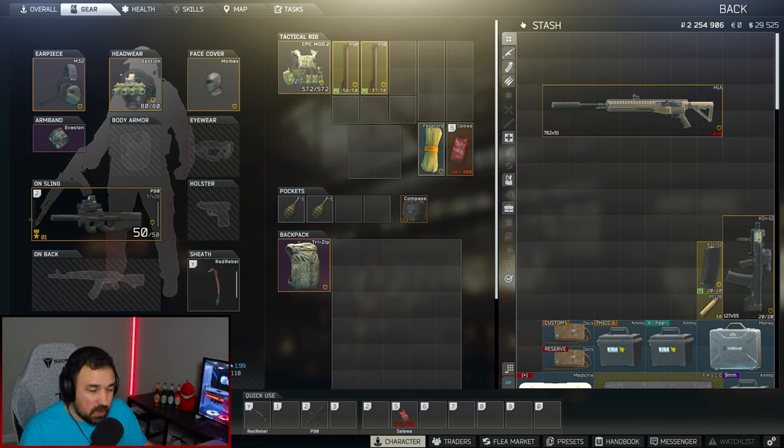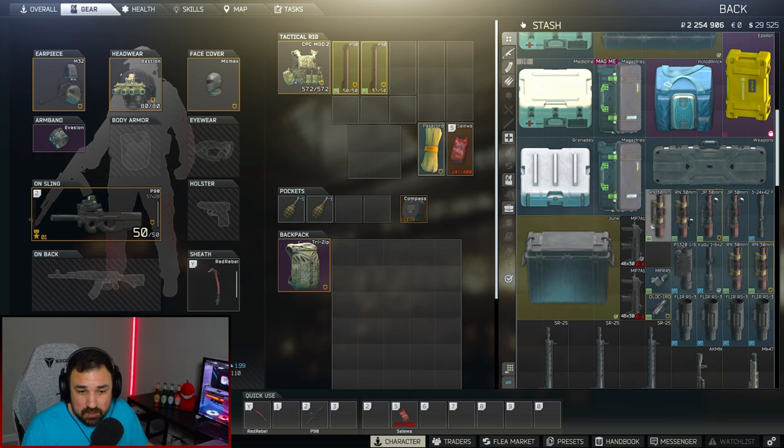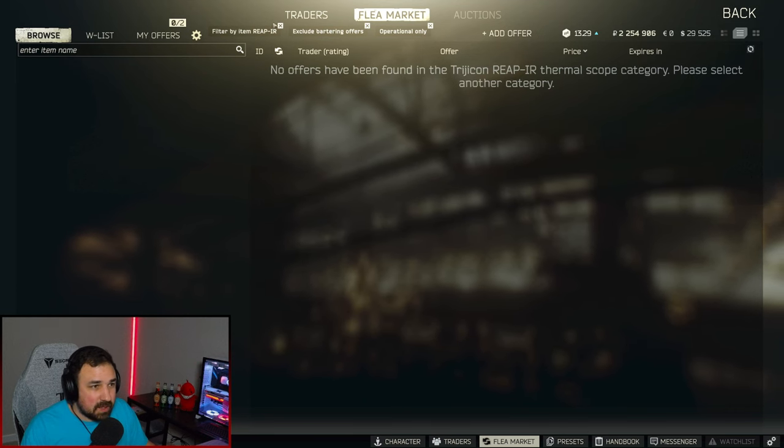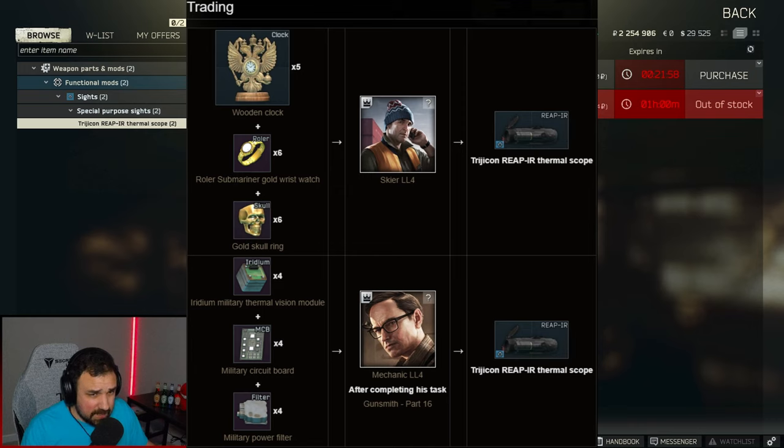An M1A right now in April 2022 is going for 75k on the flea market. The Hybrid 46 suppressor is going for 95k on the flea market or 802 from Peacekeeper. The Reap-IR is not on the flea market — you can only get it from Skier via a barter trade, which at this point in the wipe costs around 906,000 rubles.